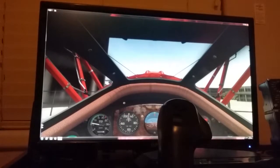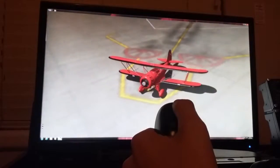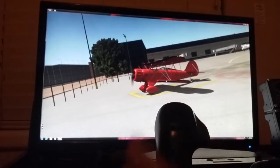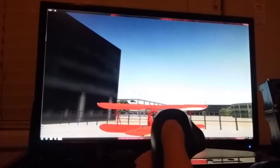Hey guys, this is Chief Aviator 23 and today we're gonna be flying the Waco, which looks like this. We're gonna be flying out of the San Francisco Airport — we're actually at the LA Airport, but we'll fly it here. It's a really nice plane, so let's check it out.